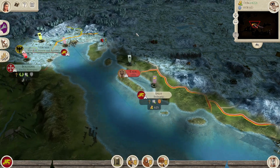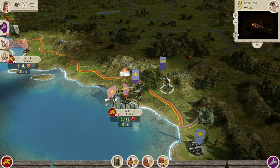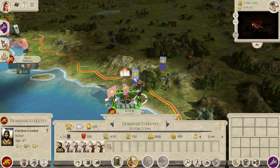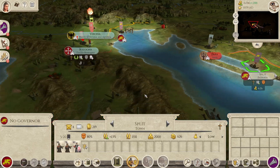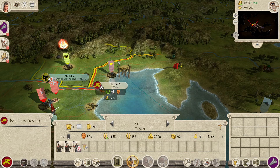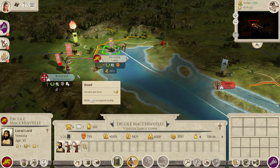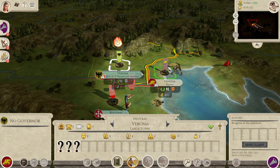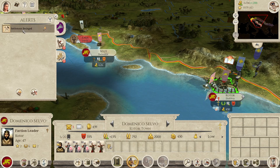Next turn - oh god, look at here, another stack! No no no! We need maybe to expand here in Italy - Verona is so weak, but we have no money. All right, reports: Kotor still under siege. Omar Khayyam has calculated the length of a year - 365 and some days. Cash report: not great.